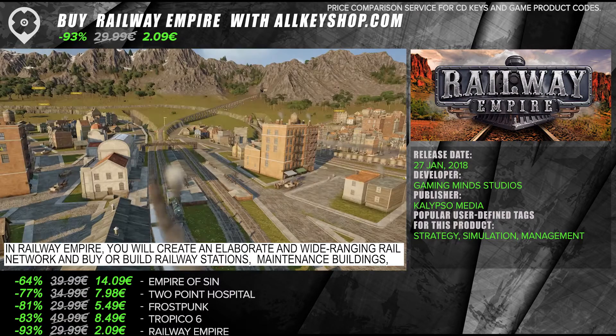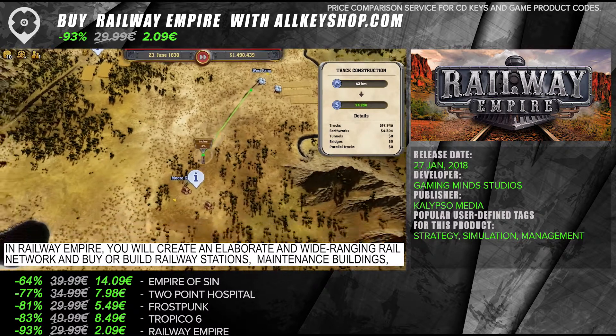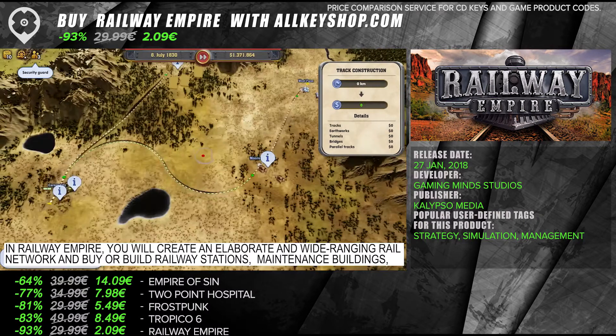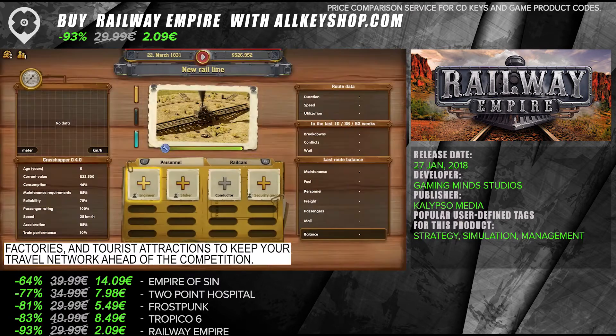In Railway Empire, you will create an elaborate and wide-ranging rail network and buy or build railway stations, maintenance buildings, factories, and tourist attractions to keep your travel network ahead of the competition.